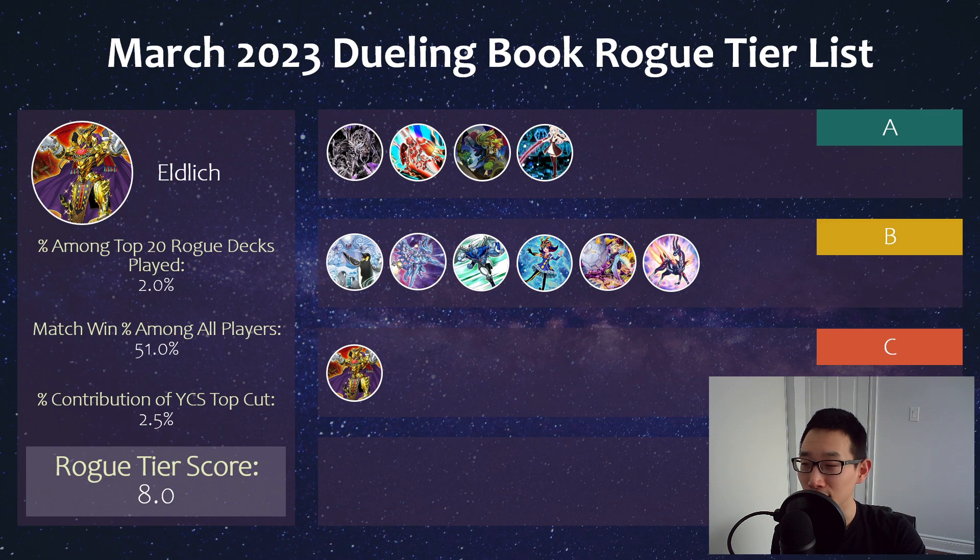And then we have Eldlich, which again is another deck that topped YCS Peru — a bit of a surprise too. I guess it's a good time for Trap decks in a way. Clearly something like Labyrinth shows that Trap Tricks decks can thrive. Win percentage-wise, 51% — pretty solid. I'm really surprised that among all decks, it's actually not played that much anymore. Eldlich traditionally has been played quite a lot online — it's an easy deck to play and something you can splash into a lot of different decks as an engine. Unfortunately in terms of popularity it's certainly dwindled down, but it's a playable deck — of course, there are better Trap decks out there.